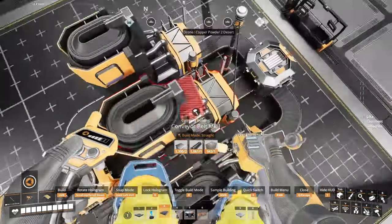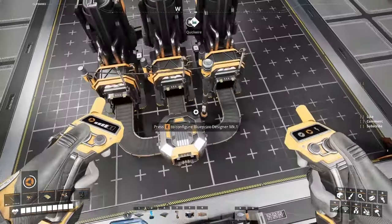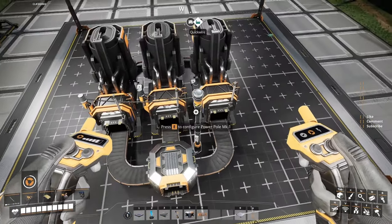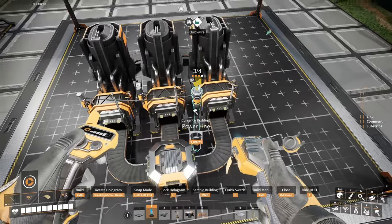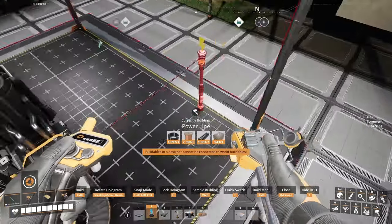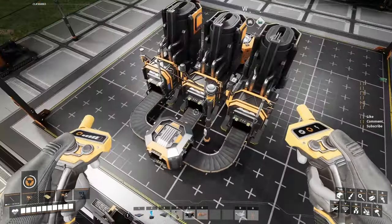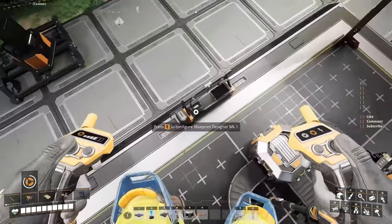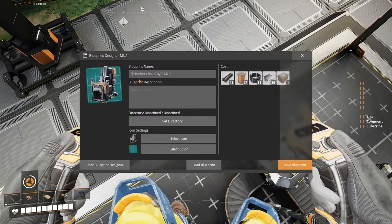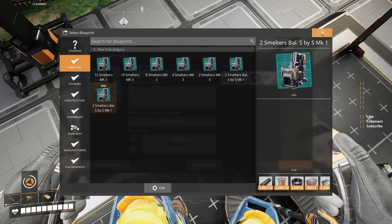We just made the blueprint for three smelters. It's possible you're gonna need to add more — in that case you're gonna have to run a pole to the next batch, or put another pole in. I'm gonna leave it like that because I'm lazy. Three smelters, side by side, Mark 1. Choose the directory again, put my blueprint in there, and the rest is kept — done.